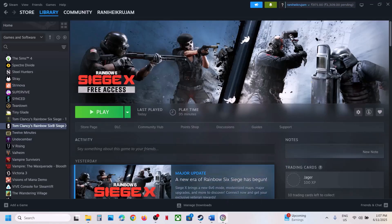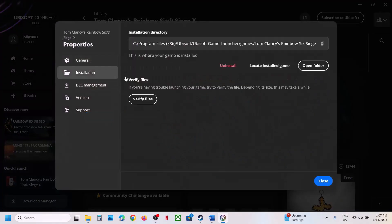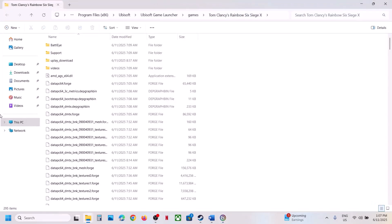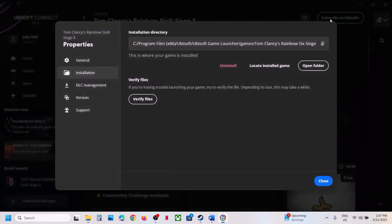If you have the game on Ubisoft Connect, go to the game, click on Settings, click on Properties, go to Installation, click on Open Folder, then open BattleEye and do the same thing — uninstall as Administrator, reinstall as Administrator, and then check.